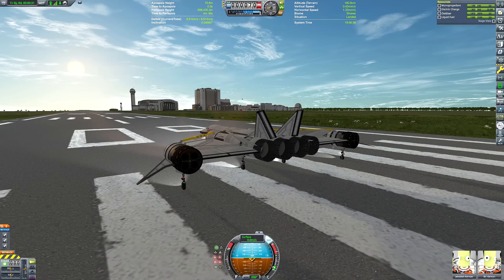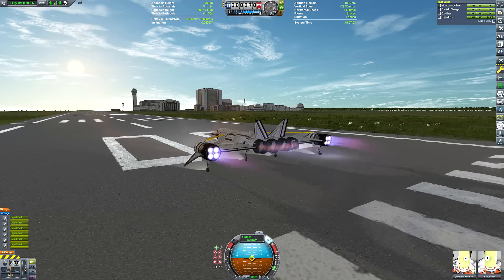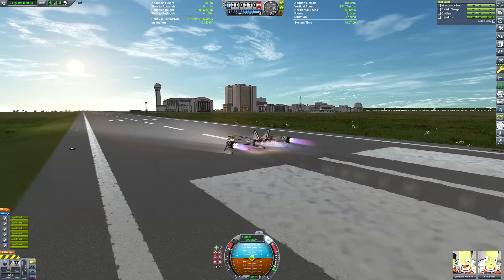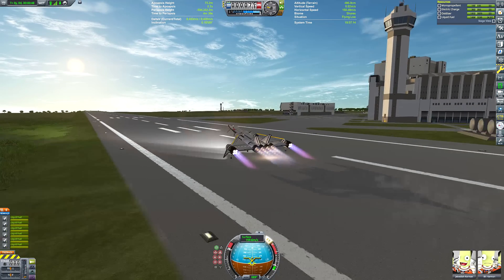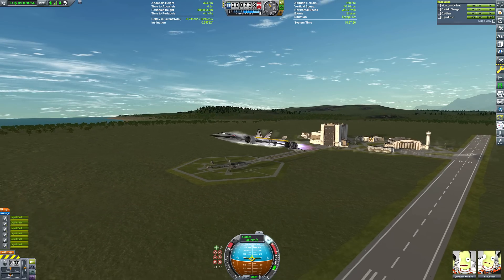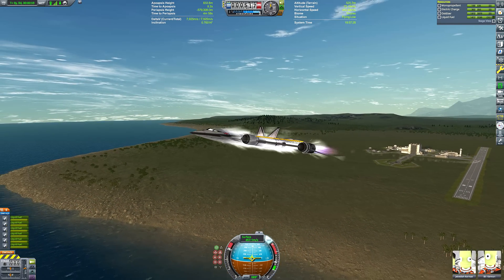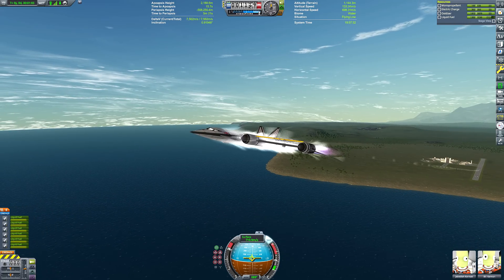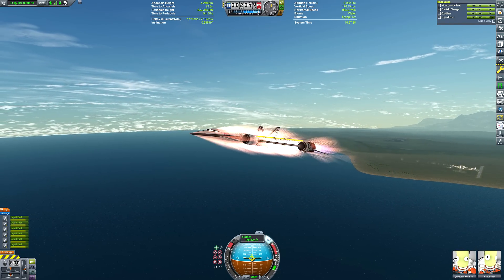I'm going to deliberately not time-lapse the ascent here because I want you to appreciate just how — overpowered is probably the wrong word — ridiculously high thrust-to-weight ratio this SSTO has. Look how quickly we're moving. Those rear wheels are way too far back for it to reasonably take off, but the speed this thing reaches is so ridiculous it can pitch up fairly easily before the end of the runway. And as you can see, we are climbing at a fair old pace. I'll have to start limiting our throttle to stop ourselves from exploding from overheating.